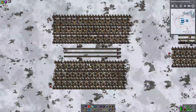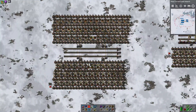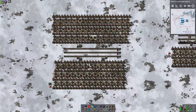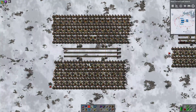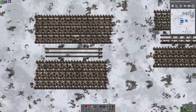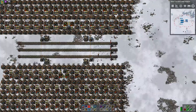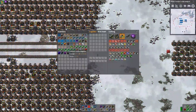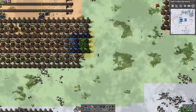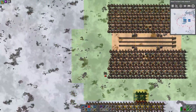We have something not quite going on here. It looks like we have one, two, three, four smelters this side. So that's nine, ten, eleven, twelve. So we are two smelters short for the party.